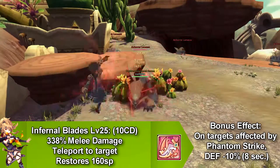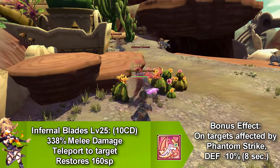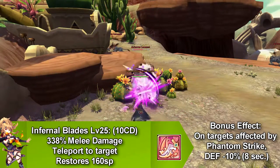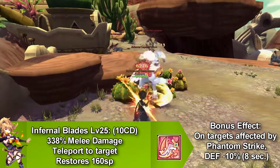Our next skill is called Infernal Blades, and this is also a teleport-to-target skill that does melee damage. It goes on cooldown for 10 seconds and restores 160 SP. It also has a bonus effect — any target affected by Phantom Strike gets a decrease of their defense by 10%, and that only lasts for 8 seconds.